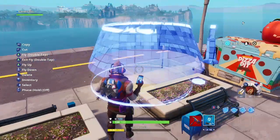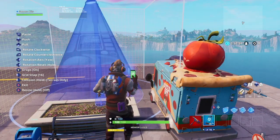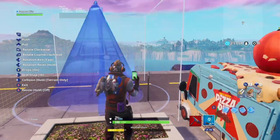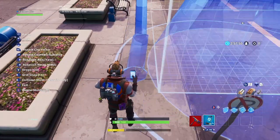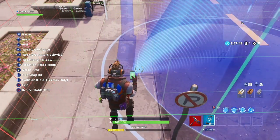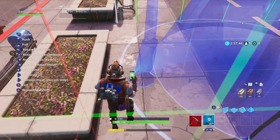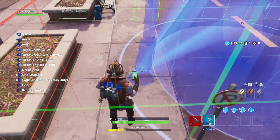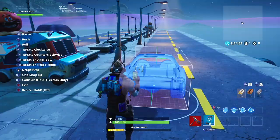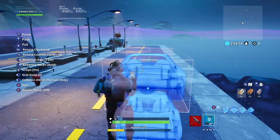Once you're done placing the mailboxes and all the little details around the center area of the street, go ahead and start placing down the street lights. I personally recommend using grid snap 4 with drops on so that nothing sticks into the ground. Place them down on both sides of the road — grid snap 4 is probably the best setting for street lights. As you can see, the street lights really do make a difference in lighting up the whole area at night.